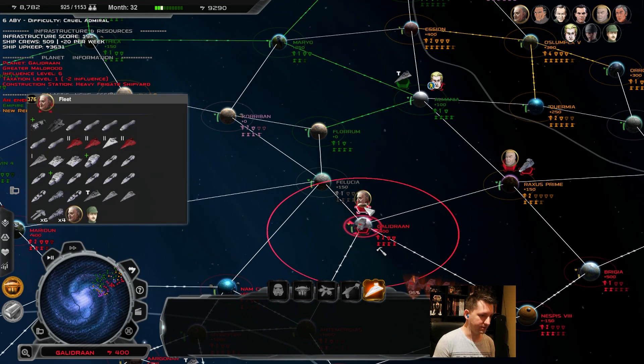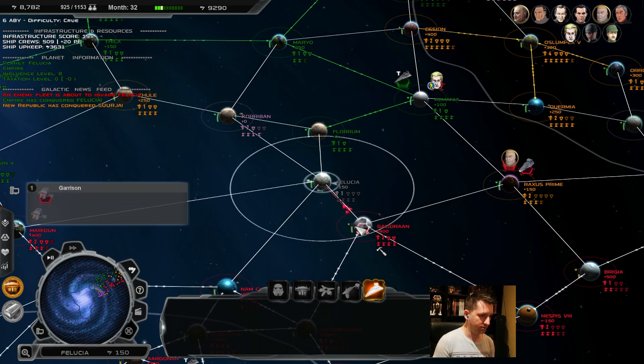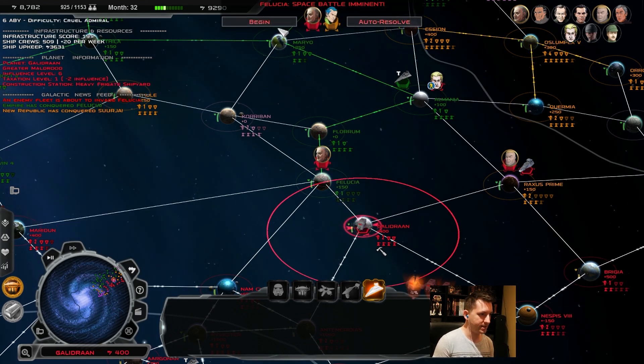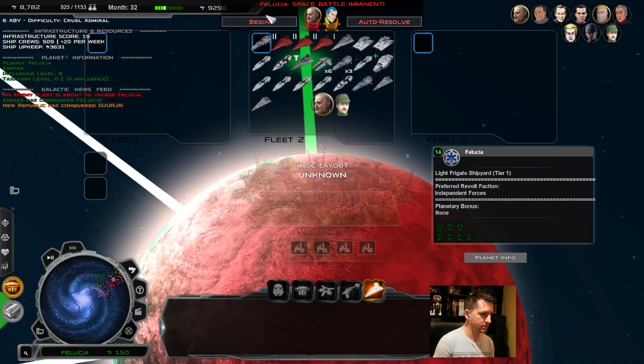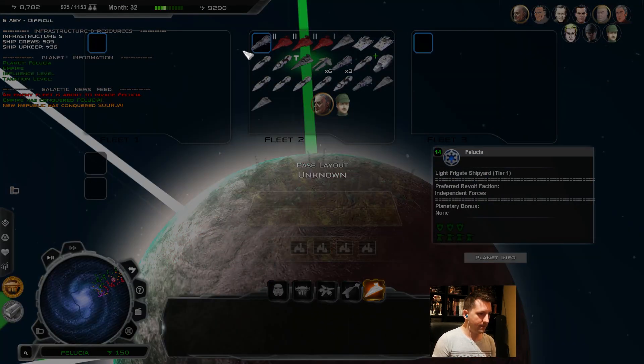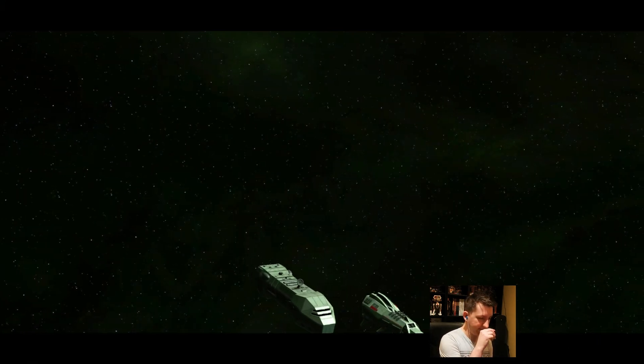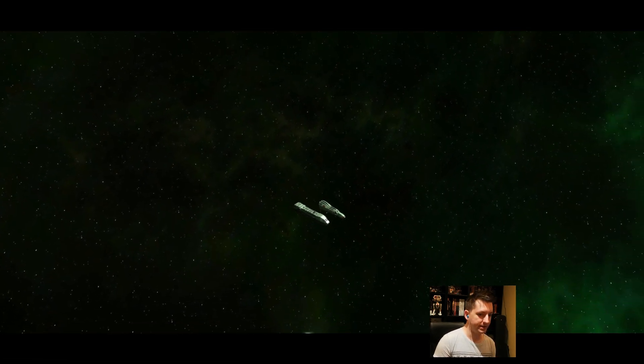I am not going to pull over the Allegiance here, but I am going to combine these fleets, which ultimately should be enough to pull it back. Felucia is not the most important planet, but it's about sending a message. Then I'll need to separate the fleet out again. I don't necessarily think we need the Allegiance to win this, and I don't want to remove it from where it is.